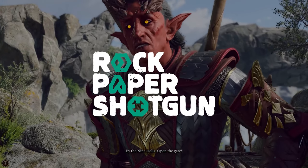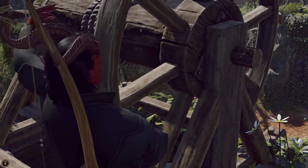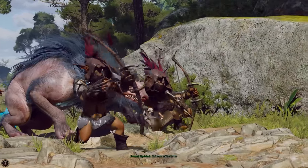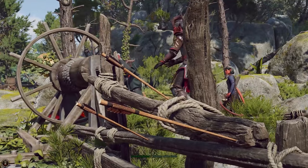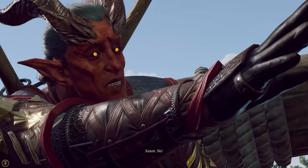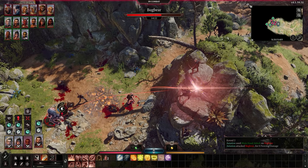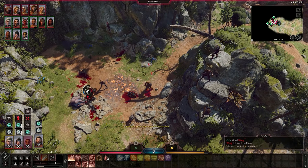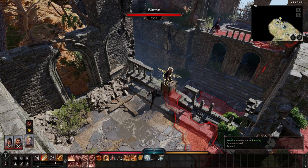Welcome to Rock Paper Shotgun, or as everyone seems to say in Baldur's Gate 3, well met. As long as PAX East has not fallen to the coronavirus, by the time you watch this video Baldur's Gate 3 will have made its public debut. You will know that it looks like this, and has ditched real-time with pause combat for turn-based fights, and most importantly, you can push tiny villains off very tall pillars.